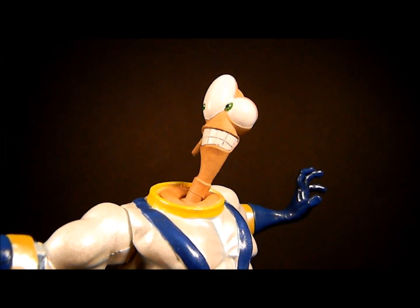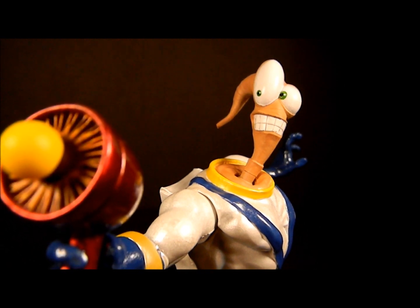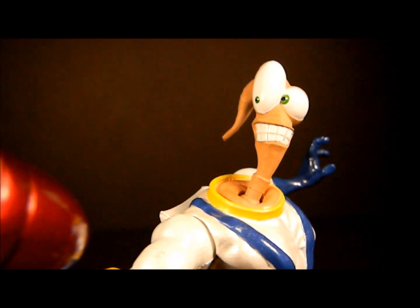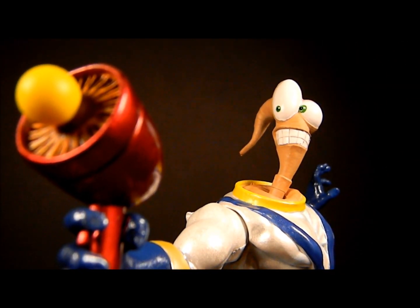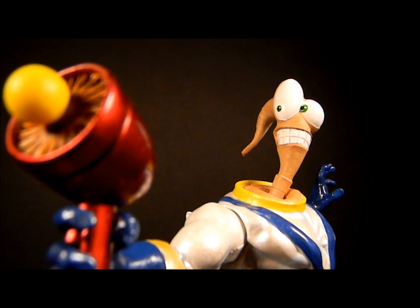The head sculpt is what I want to get into first. It's a tad different than the original version of this figure — the regular retail version. This one has an almost nice-guy look to him. I think they capture Earthworm Jim pretty good, and I like this face as well. There's no way to swap the parts out, which I thought you could. I thought you could take the head off of the bendable body and stick it on this figure — you can't. So what I'm probably going to be doing is cutting the head and fixing it to the peg that holds this head in place.